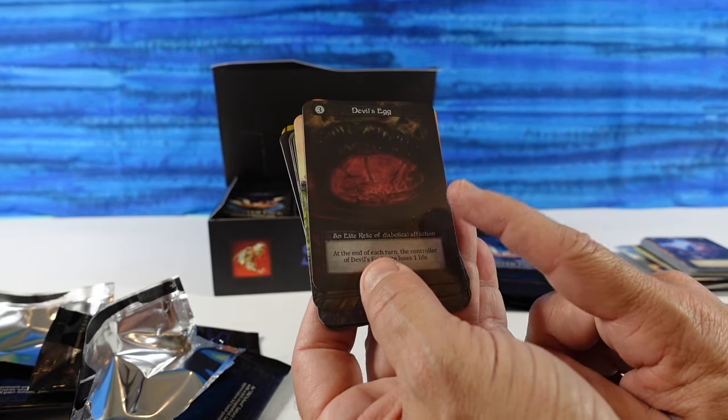Ordinaries: Autumn River — that's pretty. I wonder if you can get all four seasons for the river — that would be cool, kind of like Mishra's Workshop from Antiquities in Magic the Gathering. Minecart Madness. A Constrictor — I don't care for that card. Recurring Spectre — an elite, can't defend, maybe cast from your cemetery.